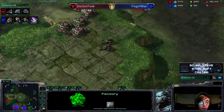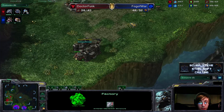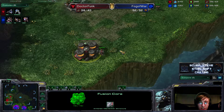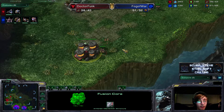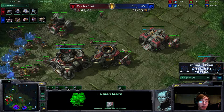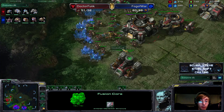Spine crawlers going down, and an evolution chamber going down as well outside of the expansion. Fog of War is supply blocked — a marine just got rid of an overlord. He's got four hellions out in the field. What is this — a fusion core? Are we going to be seeing Thors? Fusion cores are the Terran building that lets the player grab two extremely powerful units: one known as Thor, which is a big hulking walking tank with rocket launchers for arms, and the second is a battlecruiser.